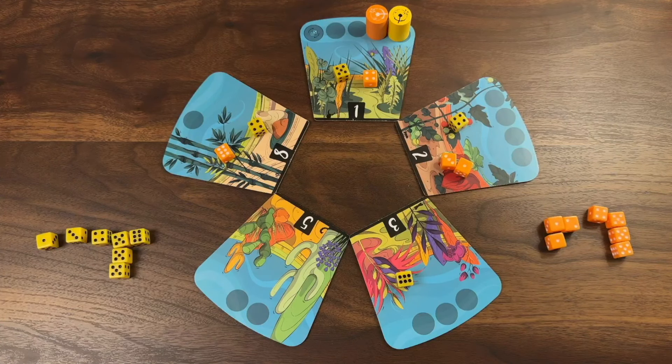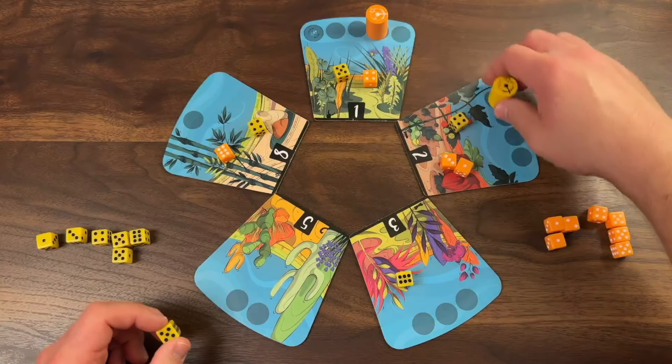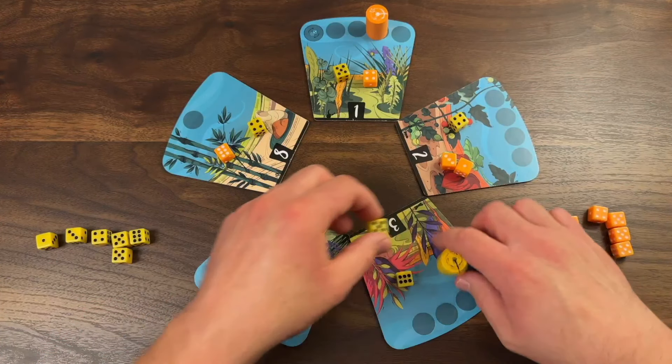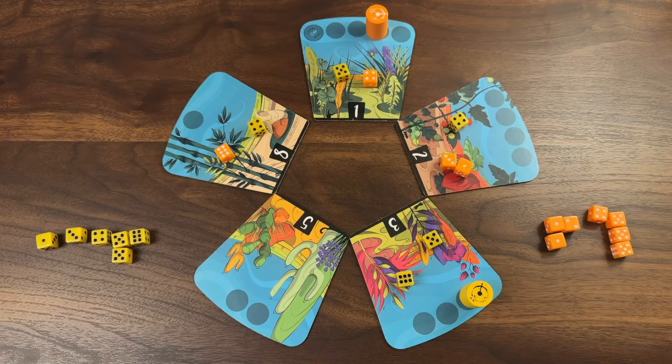Yellow takes another turn, choosing a five and moving five spaces to place their die. Play like that continues until all of the dice are placed. At that point we will score the board. Let's fast forward to that.